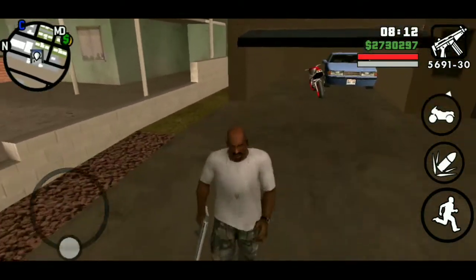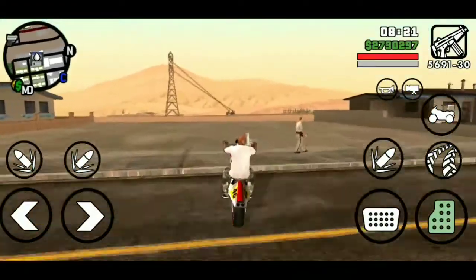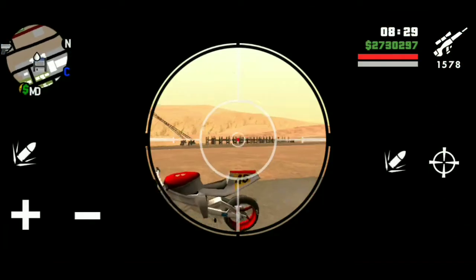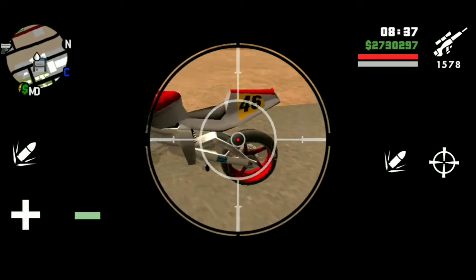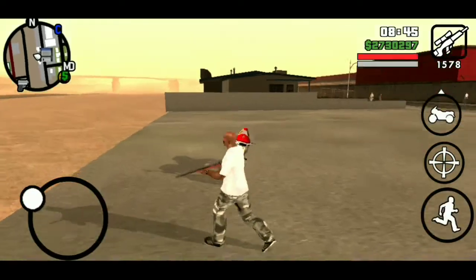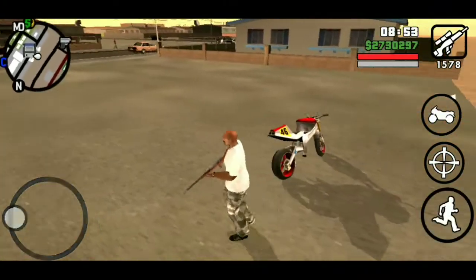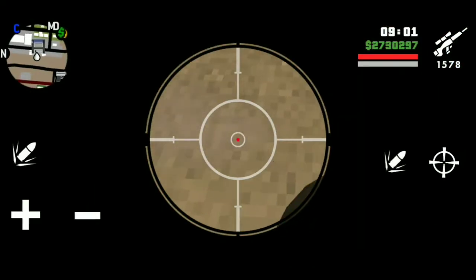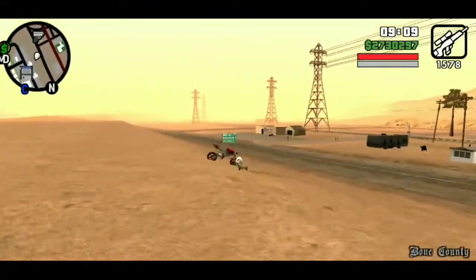You'll need a vehicle without extras — I use the Bravura. You can use an Admiral; I'll leave a list of vehicles with extras in the description so you know which ones to avoid. You need one vehicle with extras that you want to convert, and one vehicle without extras in the garage. You can see the smoke but there's no exhaust pipes — that's the NE. That's the third and final conversion. Thanks for watching.